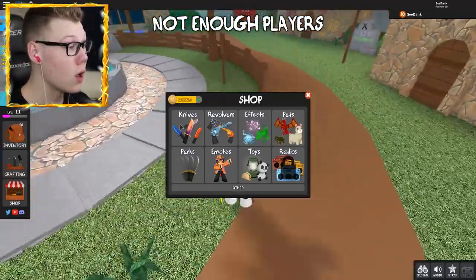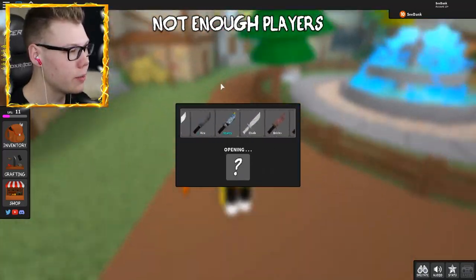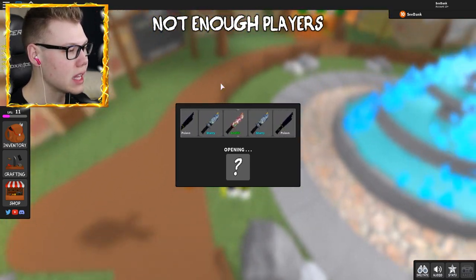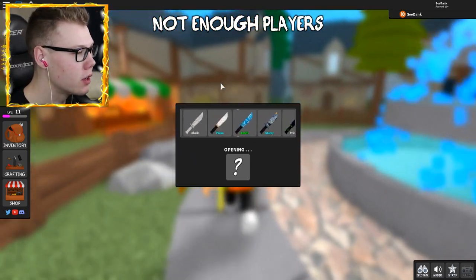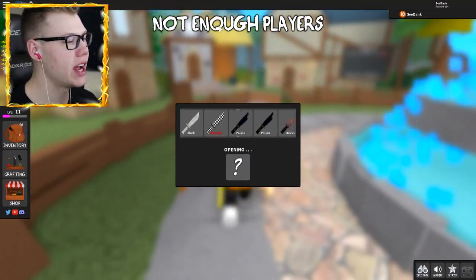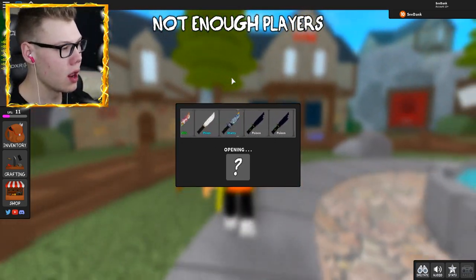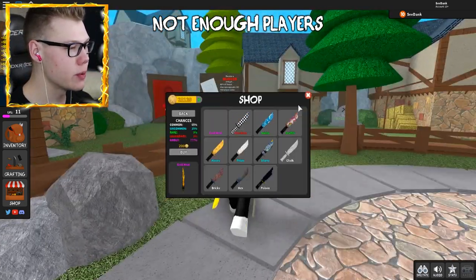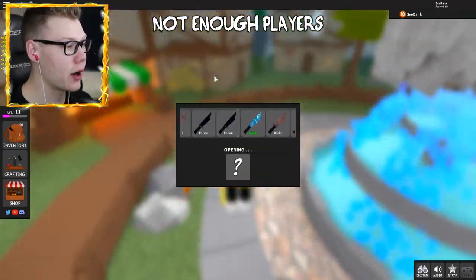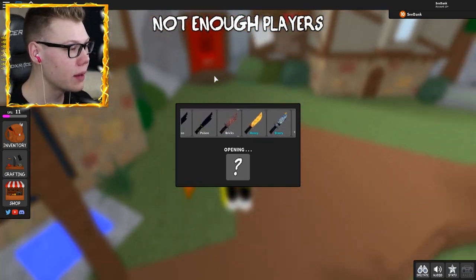Let's go ahead and continue on our godly journey — we got a little distracted there. We're gonna unbox this godly if it's the last thing I do. The godly percent chance is less than one percent — that's all I know. It's a very low percent chance, but we have so many coins. We were actually lucky enough to get a lot of extra coins to start out, so maybe we can get a godly with those.